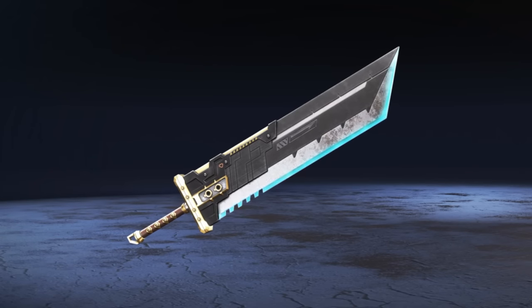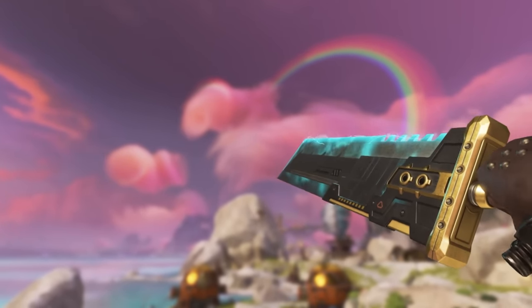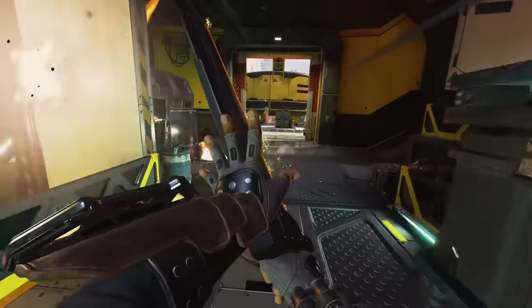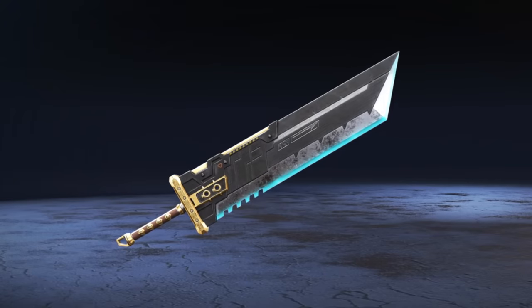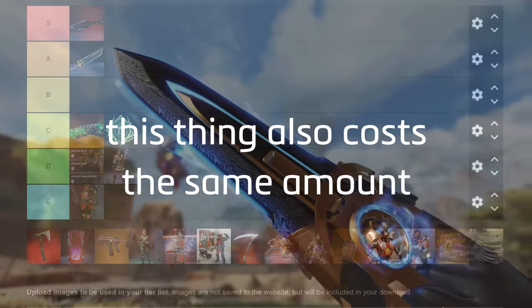Like this next item, which I'm sure you've all been waiting for: the Final Fantasy Sword, infamous for basically being only available through gambling. This was released in the Final Fantasy event back in January, and the only way to obtain it was to get lucky in one of the 36 packs in this event, making it cost up to $300 to get this sword, and unfortunately most people had to buy all of the packs to get it. Putting it in A tier, because it was quite expensive and the fact that you had to gamble for it didn't help.